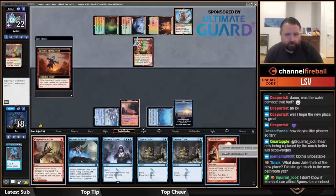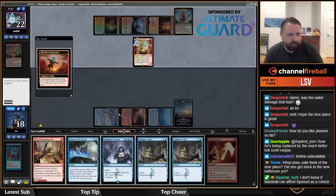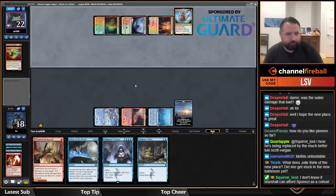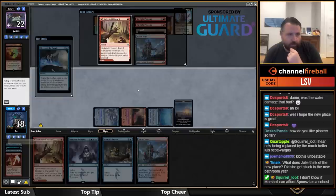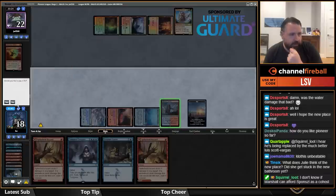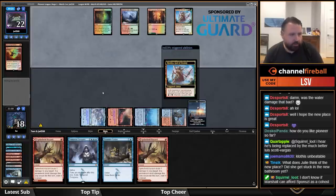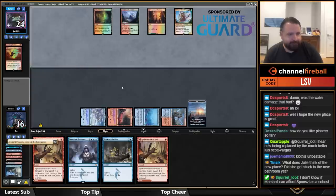I'm going to just kill the Reckless Storm Chaser now — I think my life total matters a lot given I'm getting drained for two every turn. Let's not take three damage for no reason. Pieces of the Puzzle mostly bricked. I'm keeping the Hazards because I might end up casting double Hazard and a Cruise — I need to bring that Phoenix back before Clothies eats it.